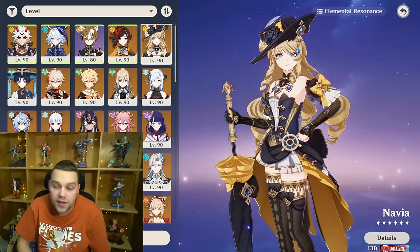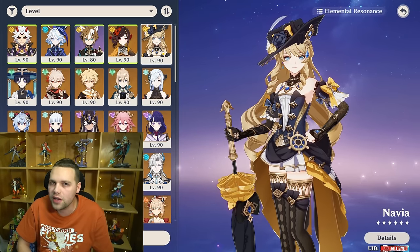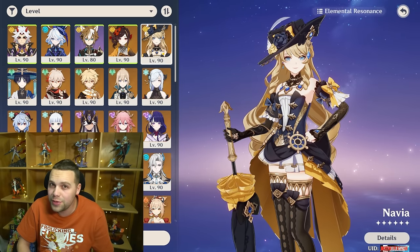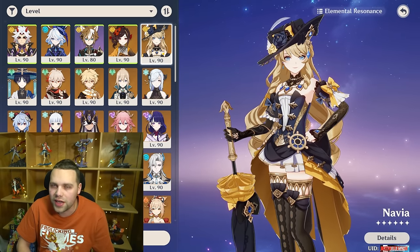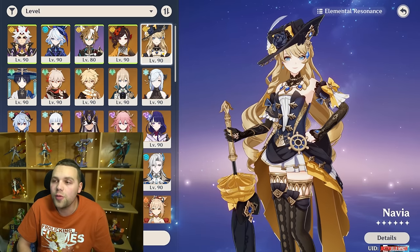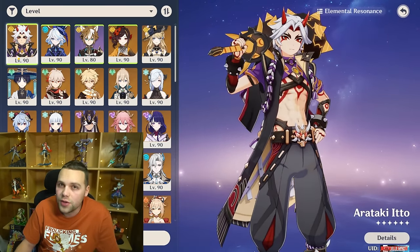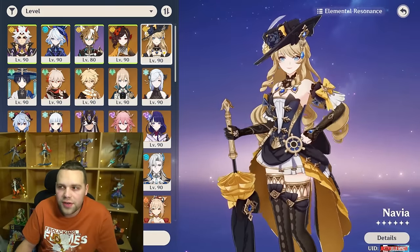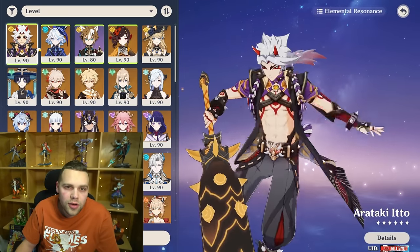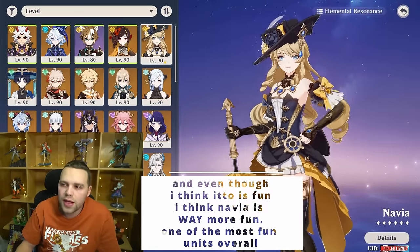Finally, comparing Itto to Navia — they're both Geo Claymore DPS. Overall, I do think Navia is the much better character and one of the top DPS in the game. I think that's a very impressive feat considering how many DPS there are. That said, I don't think she's always better than Itto — Itto's AoE is very, very impressive, and that's definitely something he has over Navia. Navia is definitely better in single target or smaller AoE, while Itto's real form is in large AoE. So I don't think Itto is completely outclassed by Navia, but I do think she's probably a tier above Itto in terms of overall power.